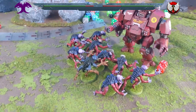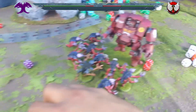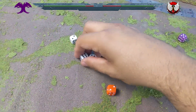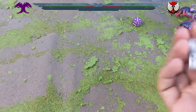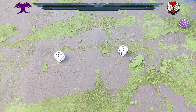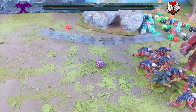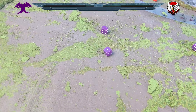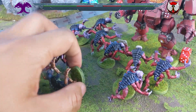Now the Redemptor hits back. Four attacks hitting on threes — only two hit. With strength 14 against toughness 4, wounding on twos — both succeed. Each wound does a lot of damage to a Genestealer but they've only got one wound each. Lightning Reflexes saves of 5 or 6. Neither saves — two more Genestealers are splattered.